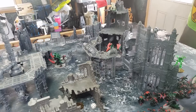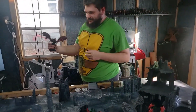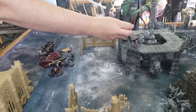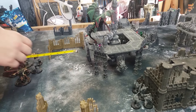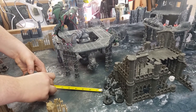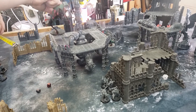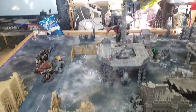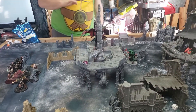The Hierodule deep strikes into a threatening position about nine inches from enemy units as a big distraction. It needs to be outside nine inches to land safely - confirmed good on positioning. Move to the glorious psychic phase.